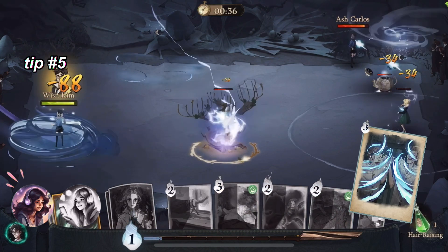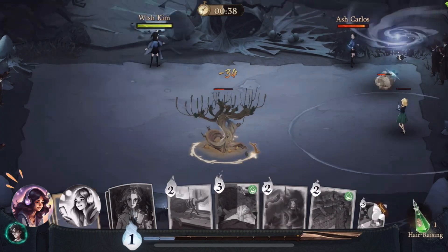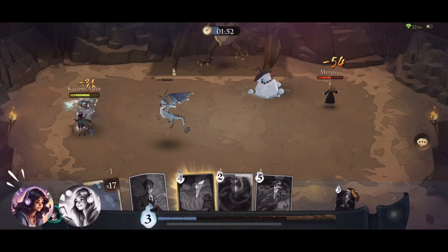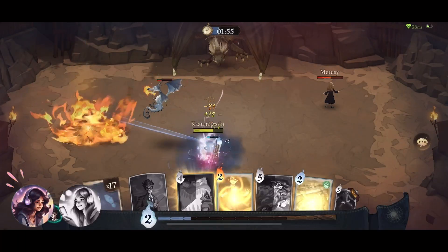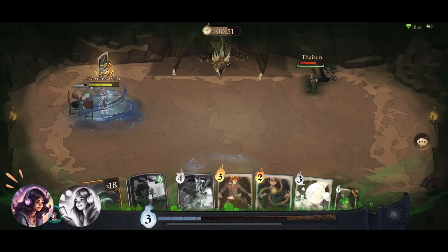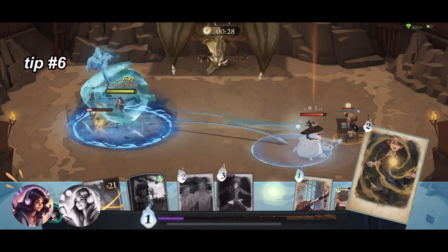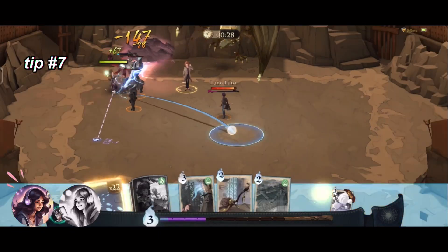Number 5: Use Side-Along Apparition to escape from high-damaging spells and summons. This is a good card if you're also trying to save your companions like Wati or Kevin, and it heals a bit of HP too. Number 6: Expulso can help interrupt Orb of Water.